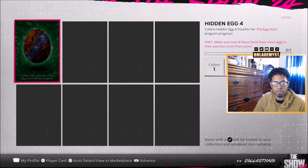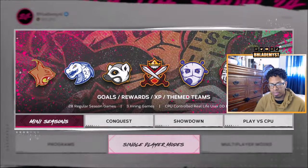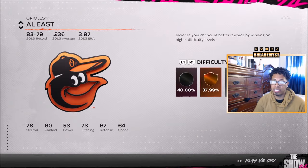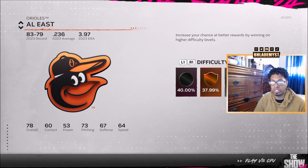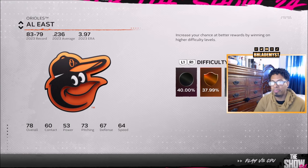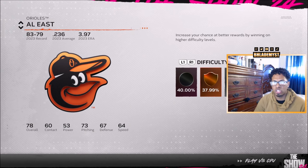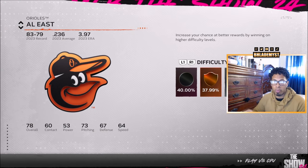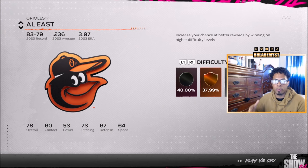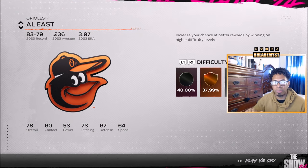Number four is similar to last year — you see the Cardinals, Orioles, and Blue Jays. Go into single player modes and beat one of those teams in Play vs CPU, playing out the full nine innings. I'd suggest facing whichever team has the weakest overall on rookie difficulty, and playing at a stadium where you can also get a triple, since one of the later eggs requires a triple in Diamond Dynasty — knock out two things at once. Play at home so you have fewer hitting opportunities, and once you have a good lead, start bunting to make it go quicker.